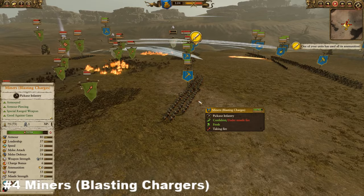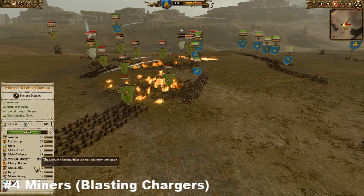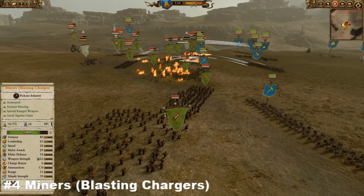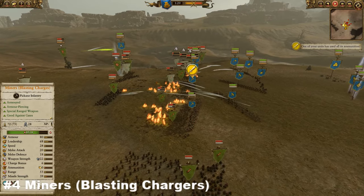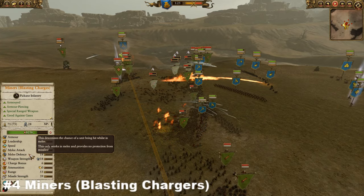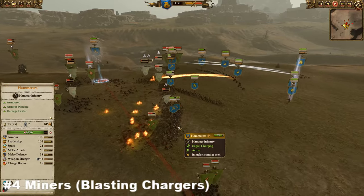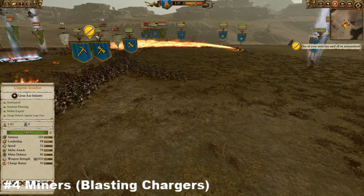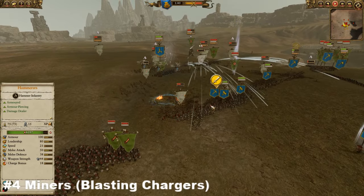The Miners with Blasting Charges are very good because they can clear chaff incredibly quickly. Their blasting charges also help them deal relatively well with troops slightly above their own tier, trading very effectively. They come in with a whopping 80 armor, which is certainly no joke for such a cheap unit. Their melee and defense stats aren't the best, but they're a fantastic backline blocker. The way I like to use them is in a secondary line, getting both blasting charges off before falling back to protect the backline.